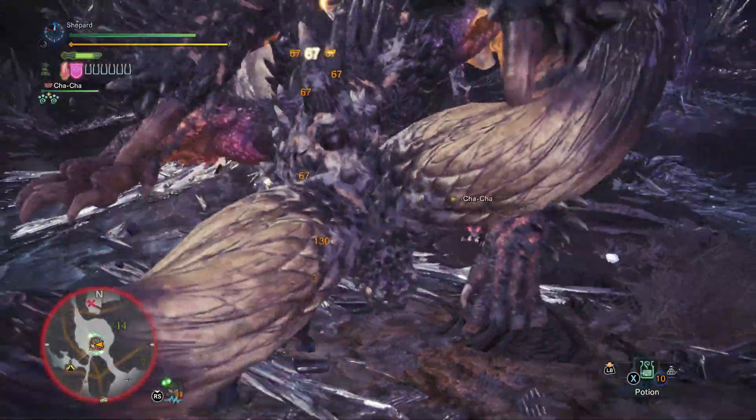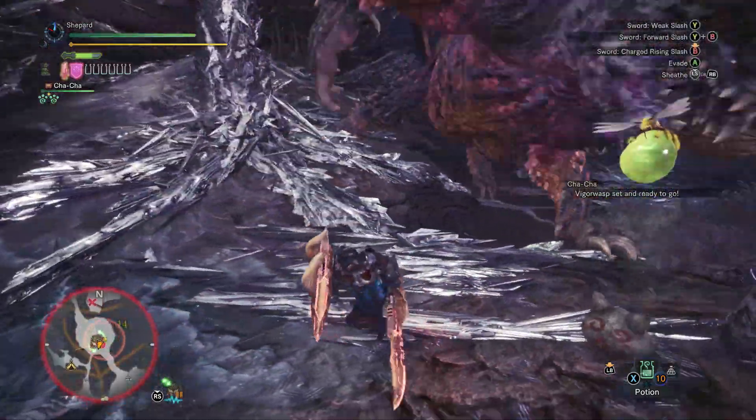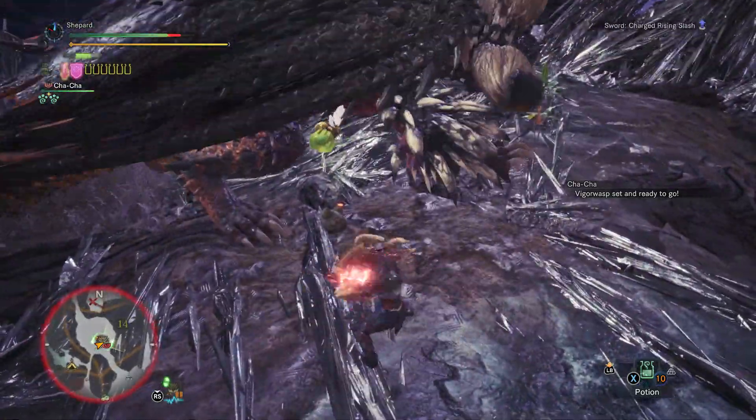Nergigante has a simple Claw Swipe if you're standing in front of him. These attacks don't deal much damage and provide a good opening to get damage in. He'll sometimes combo these into a head butt, so be careful of it.